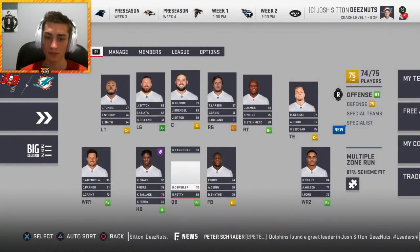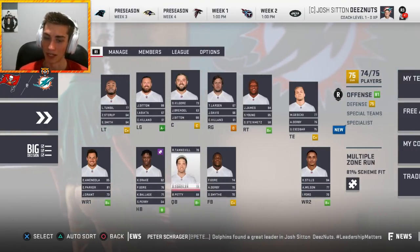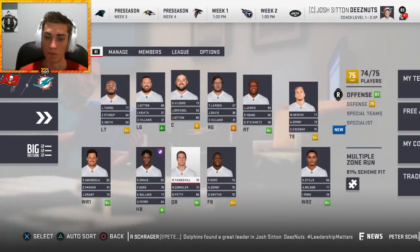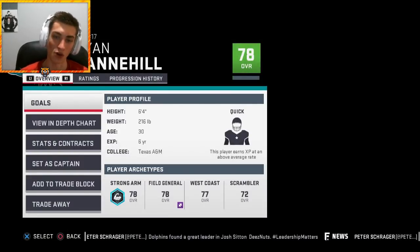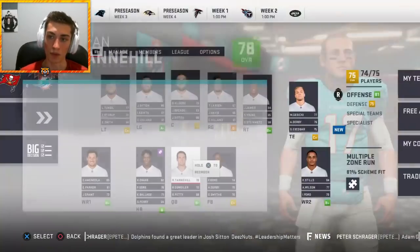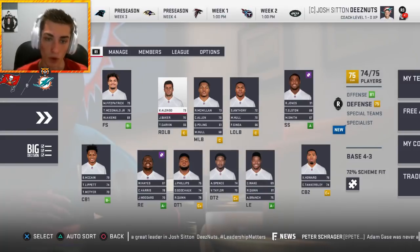At quarterback, we've got Ryan Tannehill, Brock Osweiler, and Bryce Petty. Neither Tannehill nor the others are starting material — Tannehill is a 78 overall, 30 years old with quick development. He's not the guy for me.